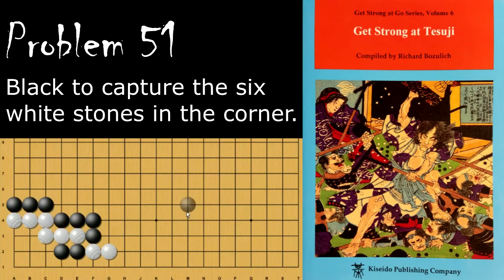Moving on to problem number 51, black is looking to kill these six stones in the corner, and again the question is how does black do this?